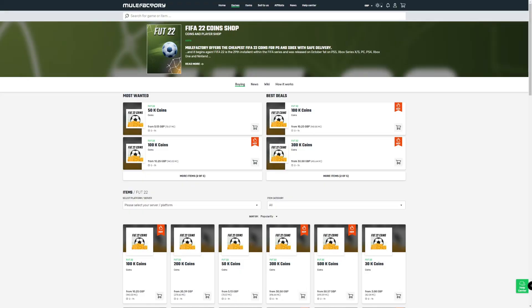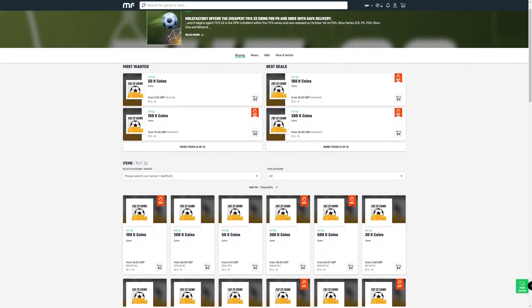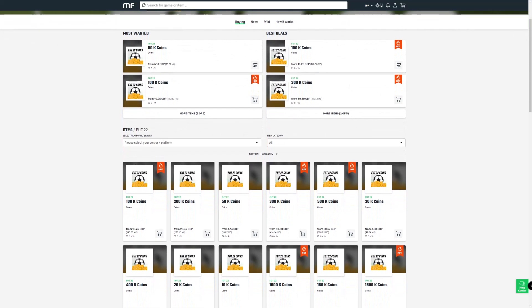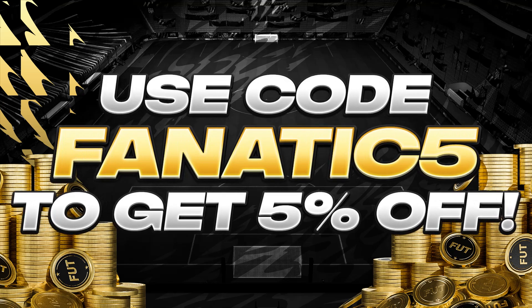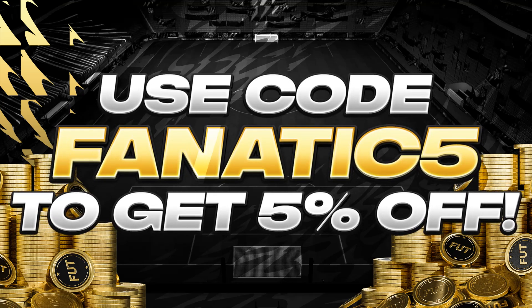Before we get into the video, if you're looking to get some very easy coins which saves you from having to make any type of investments or trades with special cards, then there is no better place than Mule Factory. Head over there to get yourself some cheap, fast FIFA 22 coins, completely reliable, and if you use code Fanatic5 at checkout, you'll also be able to get yourself a 5% discount. Link can be found in the description down below.